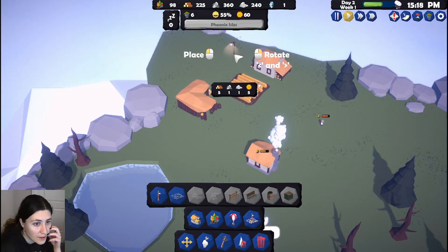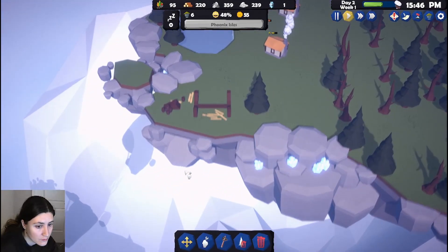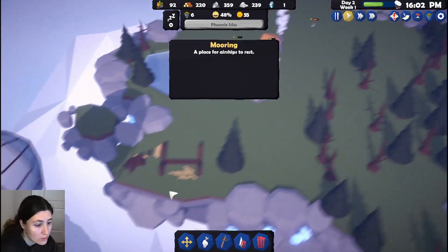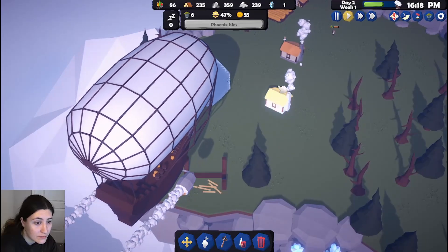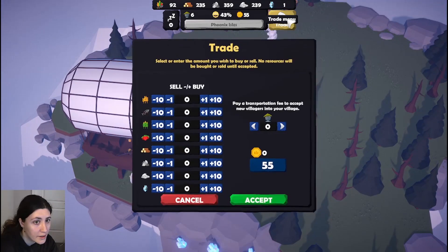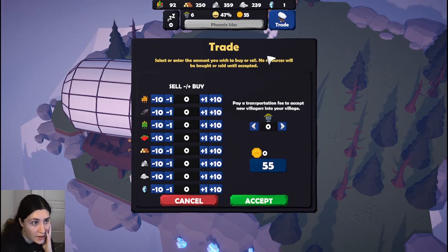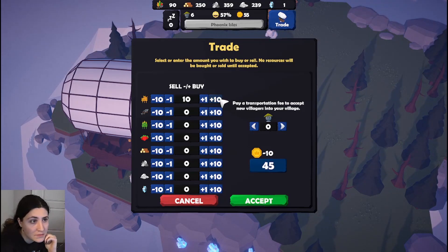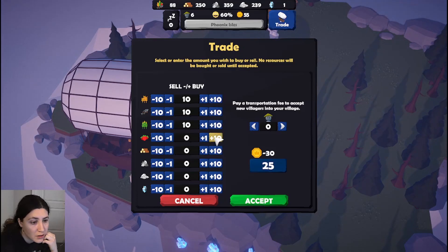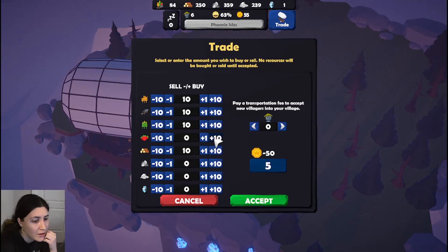The airship is here! Do I need to select something to trade? Okay — we need to pay a transportation fee to accept new villagers. We can give them... I don't have what they need. Oh okay, it doesn't let me add things if I don't have them.